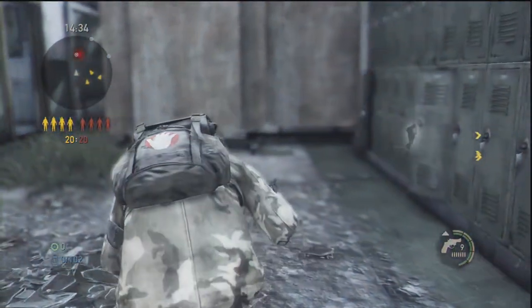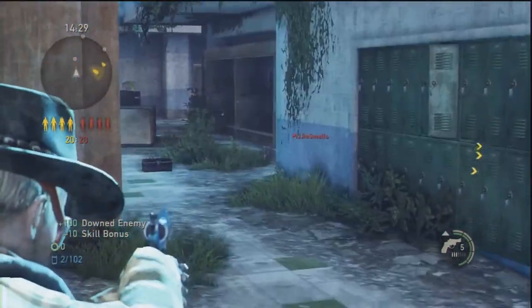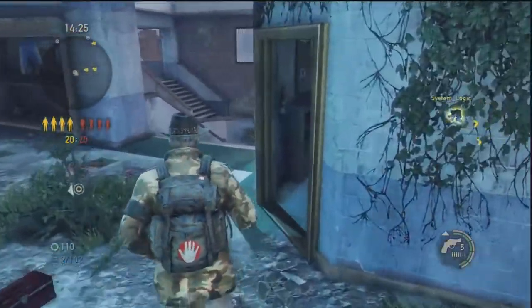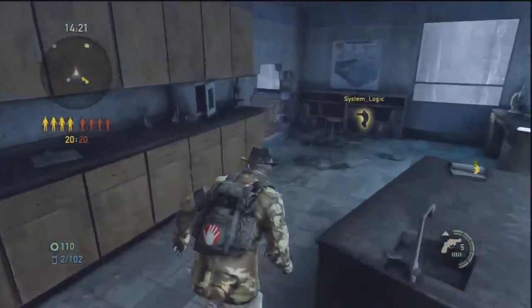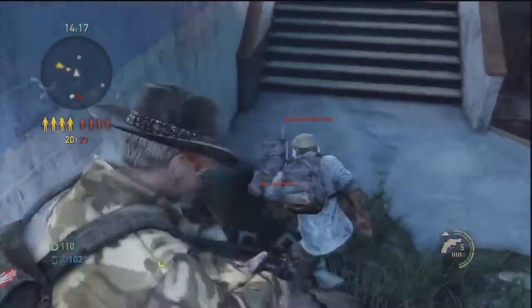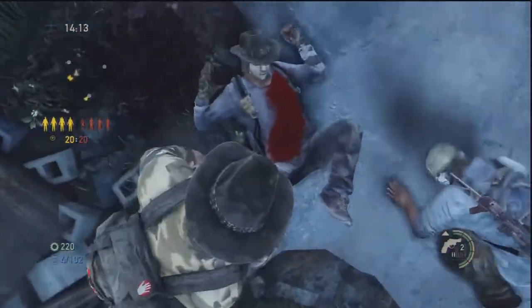The main reason for calling this class The Clint Eastwood is because this class is all about using that revolver effectively. If only the revolver was called the .44 Magnum in this game, we would have the perfect Clint Eastwood class. This entire class is designed to enable you to get the most out of your revolver and get all of your downs with this weapon.